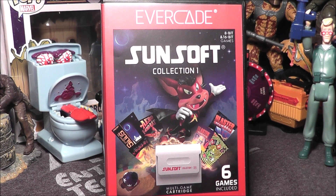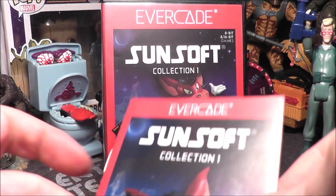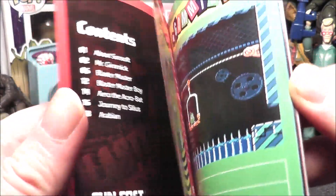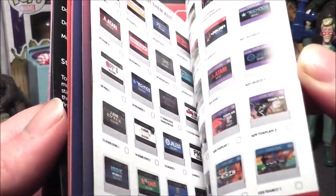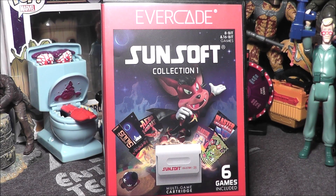Hey everybody, back with another Evercade cartridge review. This time it is Sunsoft Collection One, and as always it comes with a nice full color manual, a little bit of history about Sunsoft — every game gets a couple pages at least, even some maps. I dig the full color manuals, but what about the games? Let's go ahead and take Sunsoft Collection One, pop it in my Evercade VS, and see how these games hold up today.